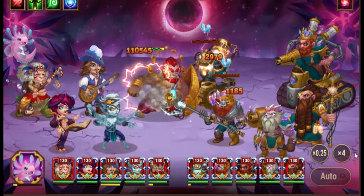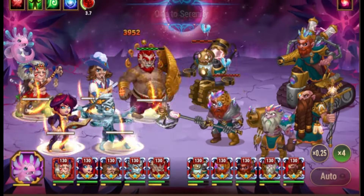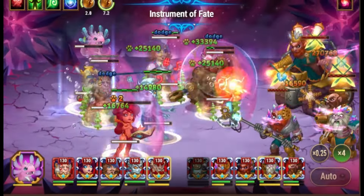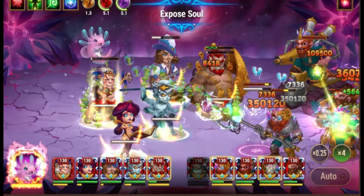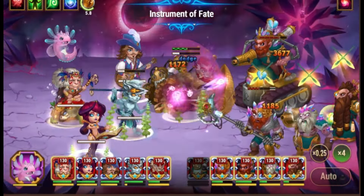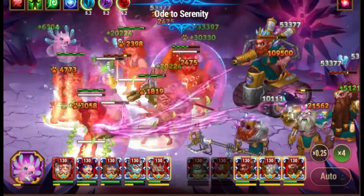The second miniboss is King Kornak. He will throw a bomb that does physical damage. You can activate the armor buff right before the bomb hits. In general, all of these battles are easy, so you can just use your main team — and hopefully that includes Sebastian, because he is the best hero in the game.